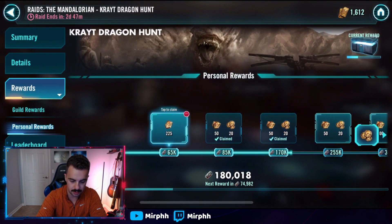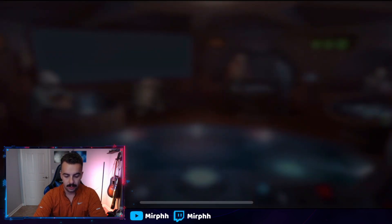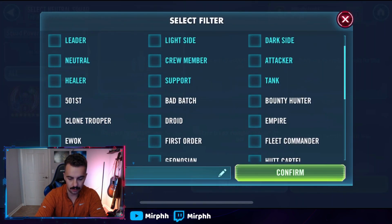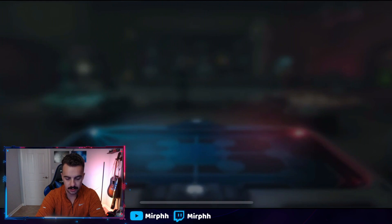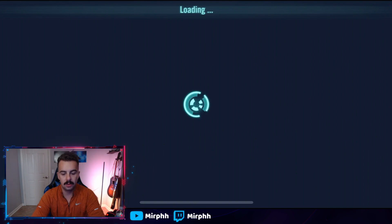Let's go ahead and claim some tokens real quick. After that, I will go back down to base difficulty and use my Jawa team.